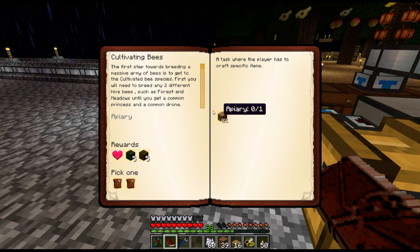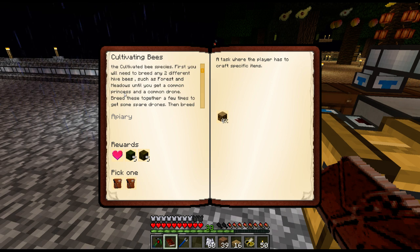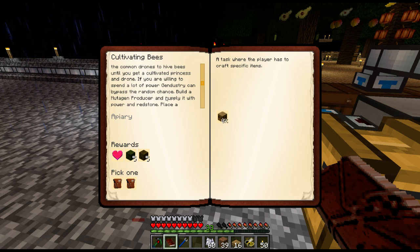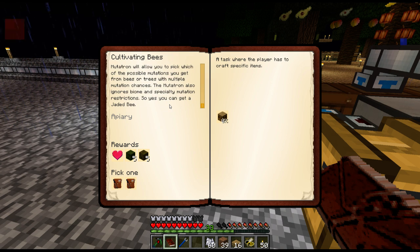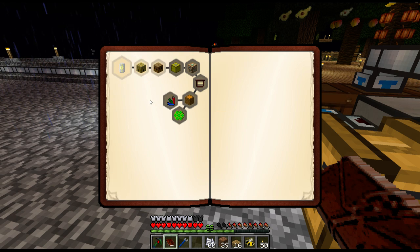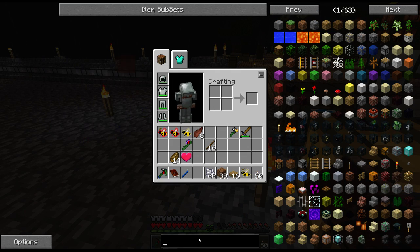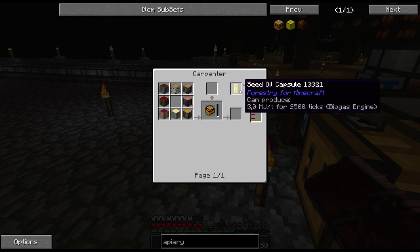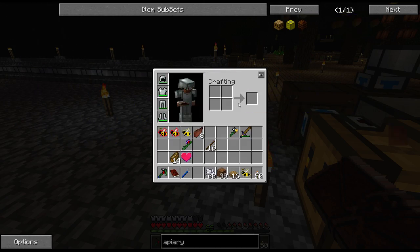Now we need an apiary. The first step towards breeding a massive army of bees is to get cultivated bee species. First, you need to breed any two different types, such as forest and meadow, until you get a common princess and a common drone. Breed these a few times to get some spare drones. Then breed the common drones to hive bees until you get a cultivated princess and drone. We're probably going to do that one. So we do need an apiary. The apiary is crafted with an impregnated casing, which is a normal casing and a little bit of seed oil. So we can actually do that one.